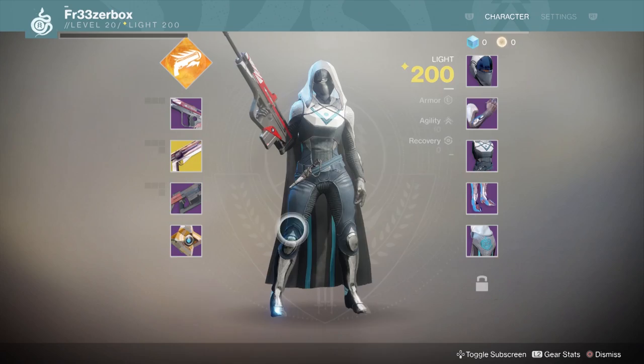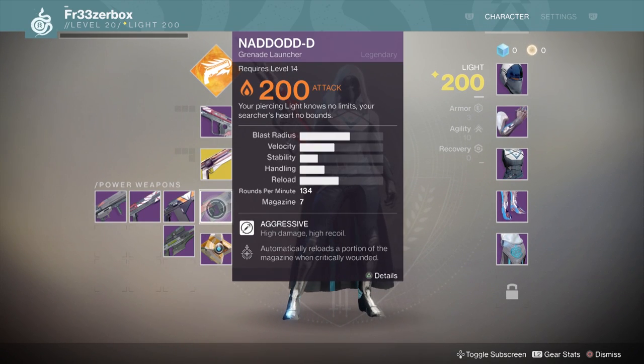We're first going to start with weapon types. So many weapons are returning from the original, a couple have been added, and one has been moved around. In the primary weapon slot, which does basic kinetic damage without an elemental attached, there are six weapons, and it looks like each of those is going to have an elemental variety in the secondary weapon slot, which has now been replaced by the energy weapon slot.